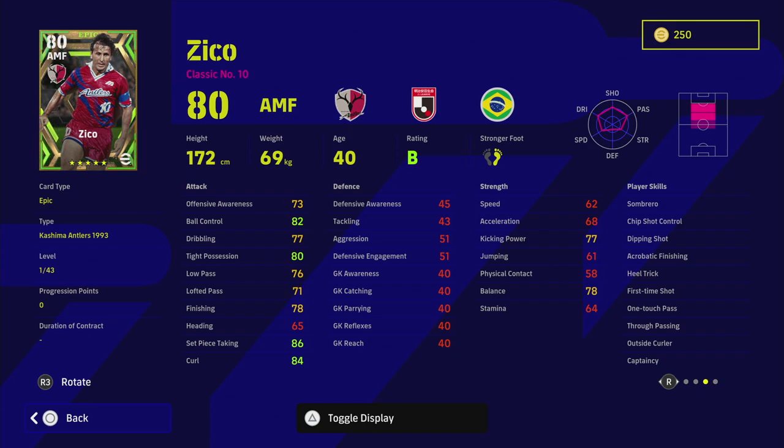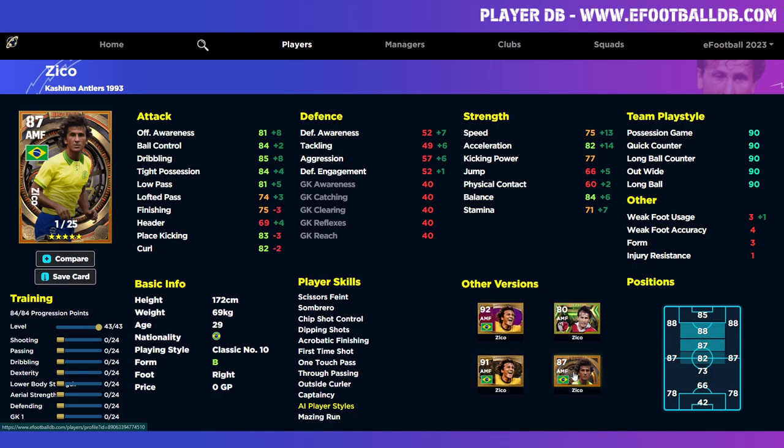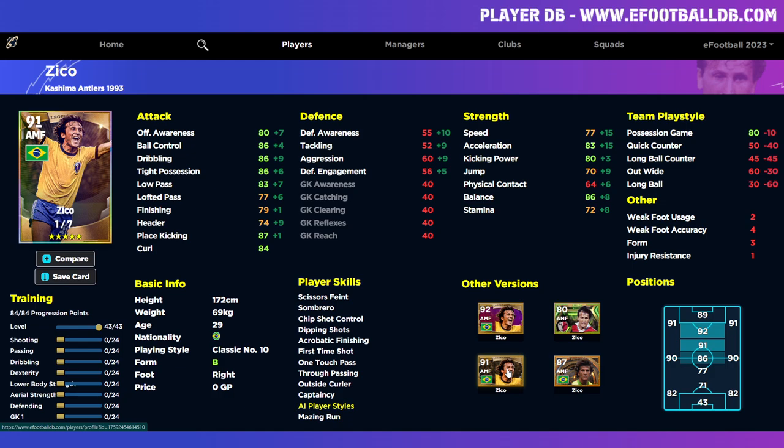He has a lot of good player skills — chip shot control, dip shot, acrobatic finishing — and I like that he's got one-touch pass, heel trick, outside curler, and true passing. He doesn't have double touch, which is why I'm saying you won't be dribbling much with him, so we don't need to boost dribbling. I have the legend version of Zico so I probably won't spin for him. The legend version had way better acceleration because he was younger — this card is the older version, so that pace has gone.